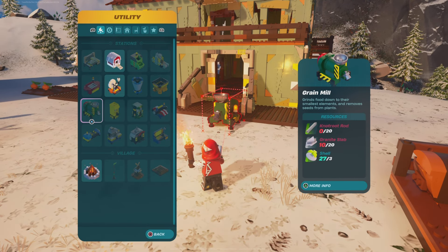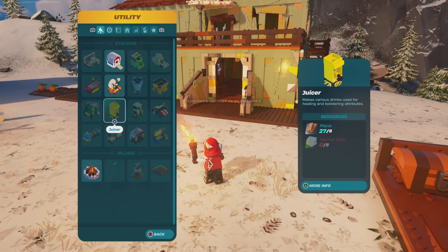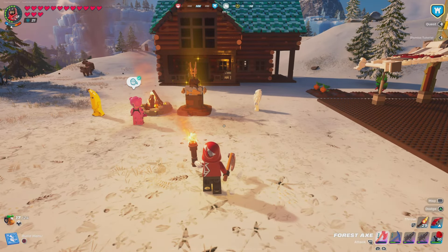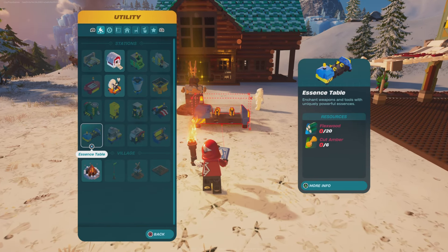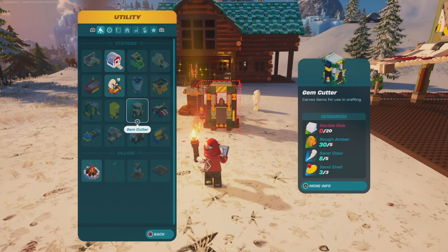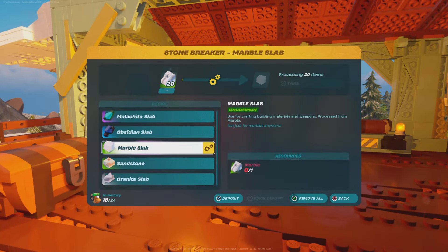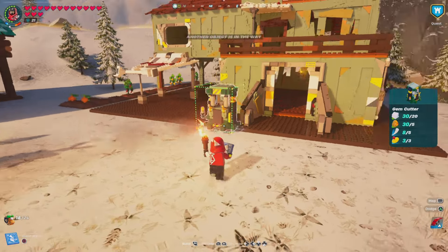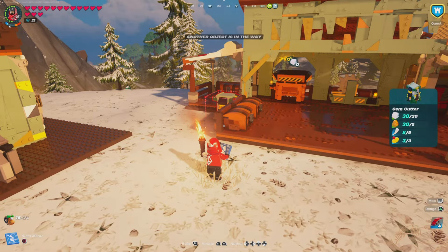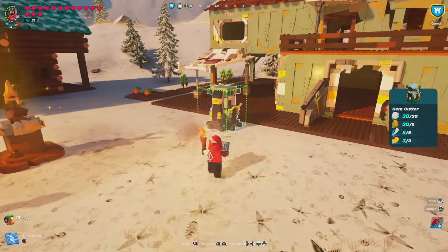We've got the grain mill done. I've got the spinning wheel done already. I got the grappler. I'm trying to think of what else I have planned. The next thing I have is the gem cutter. Let me do these materials first and then we'll finish the episode with the upgrade of the village. Hopefully that'll work out the way I'm hoping.